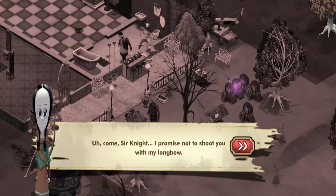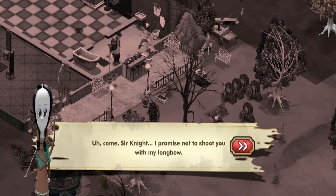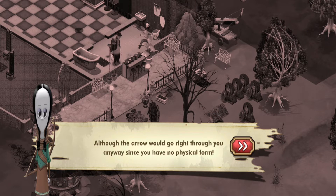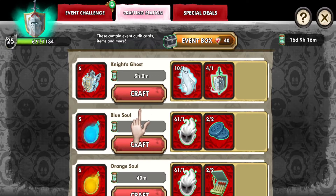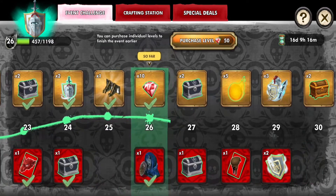'Come, Sir Knight — I promise not to shoot you with my longbow, although the arrow would go right through you anyway since you have no physical form.' Alright — Eternal Rest obtained: the Knight Ghost. Place the summoning circle. And this would be the last quest of this event.